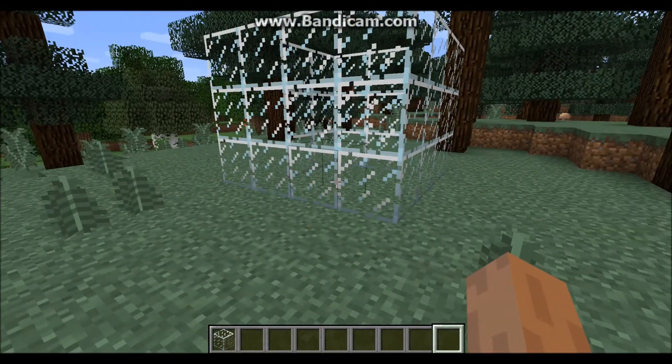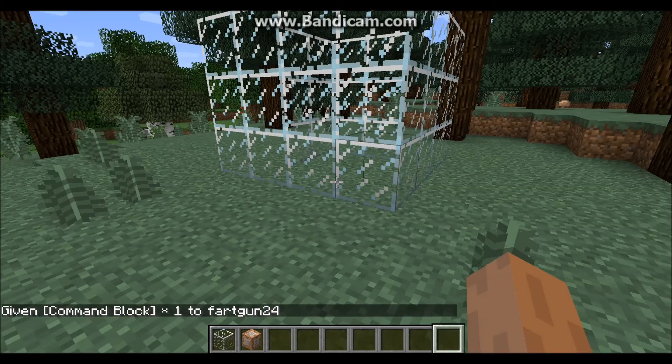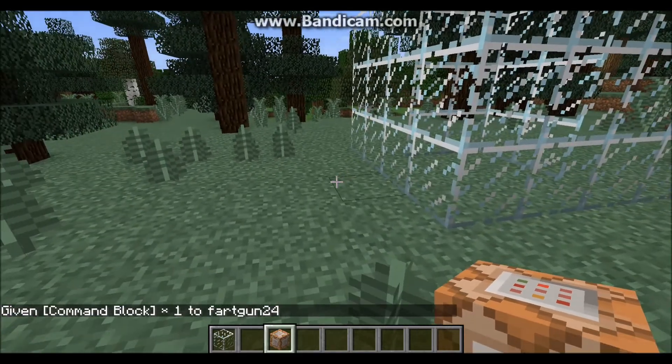Next, you want to give yourself a command block. That's super easy to do — all you want to do is type in: give [your username] minecraft:command_block. You don't have to type the minecraft: prefix as it adds it automatically, but it works either way. As you can see, I now have a command block.